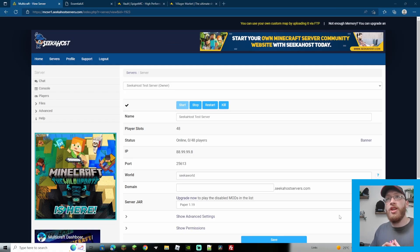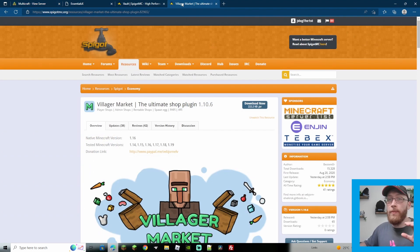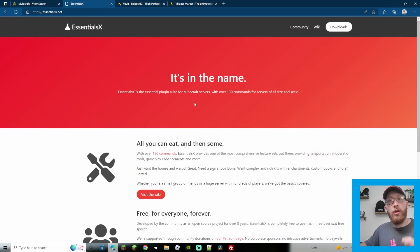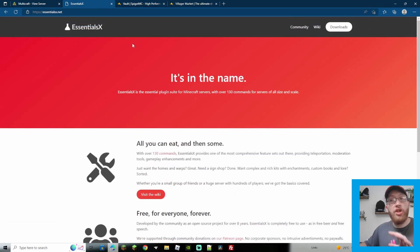Before we get into this properly, let's go through what you're going to need. There are three required plugins: the Villager Market plugin itself, the Vault plugin to help with economy, and some sort of economy plugin. Today we're going to be using EssentialsX — just the EssentialsX plugin itself, you don't need to download the entire suite with all its add-ons.